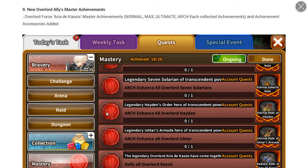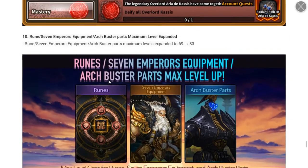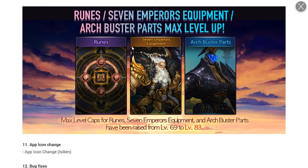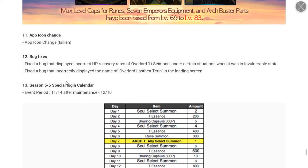New achievements have been added for the overlords, along with runes. Arc Busters have been increased from level 69 to level 83, which means you can make both your runes and your transcended weapons way stronger. There's also an icon change and bug fixes.